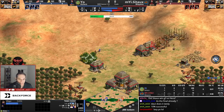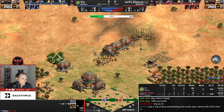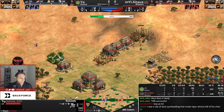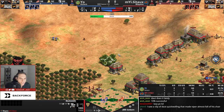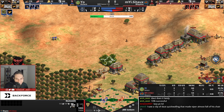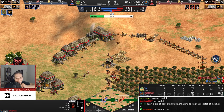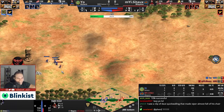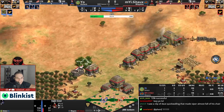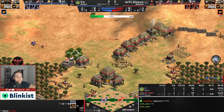Sato has been playing extremely well lately and has a huge hill to climb here, but there's belief he can catch Missio off guard with his aggressive play style — though we're not seeing it in this game. Sato goes for big walls and doesn't want to be punished on the gold. His production building is placed in the south, which is interesting positioning on this map.